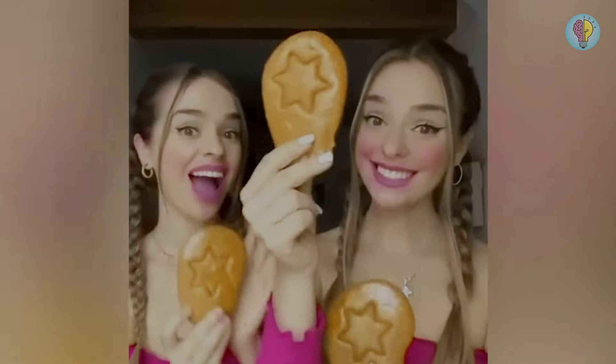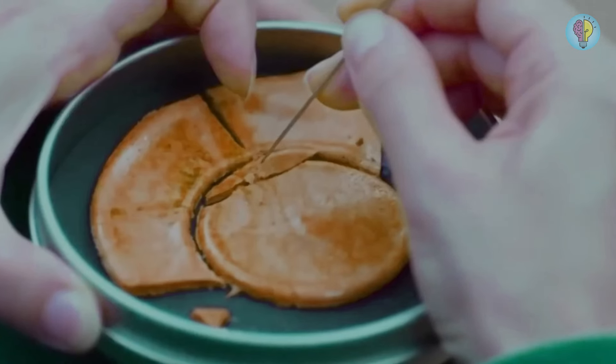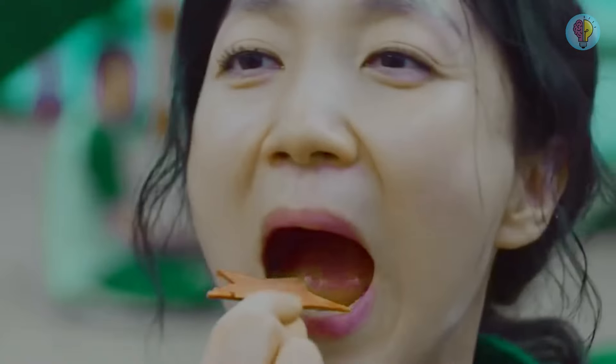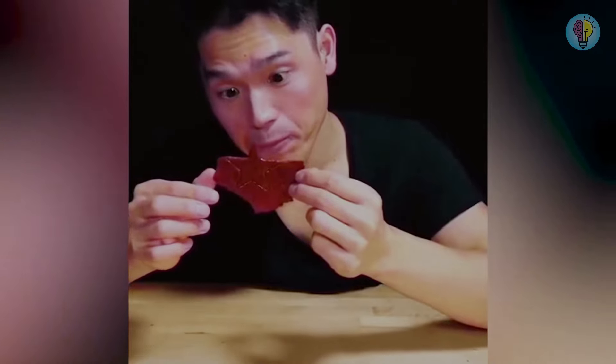The candy is known to crack in a straight line. You could counteract this by licking the candy. As you continue to enjoy your life-or-death honey snack, your saliva will moisten the toffee, making it less fragile and easier to cut.